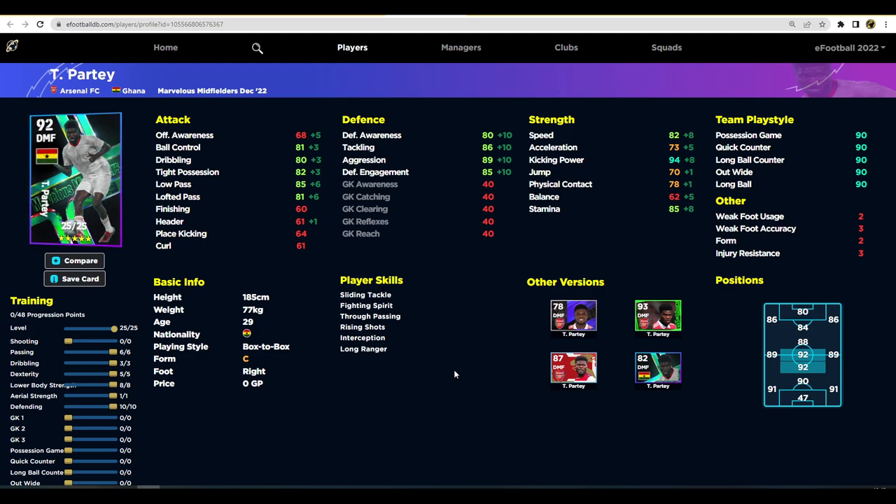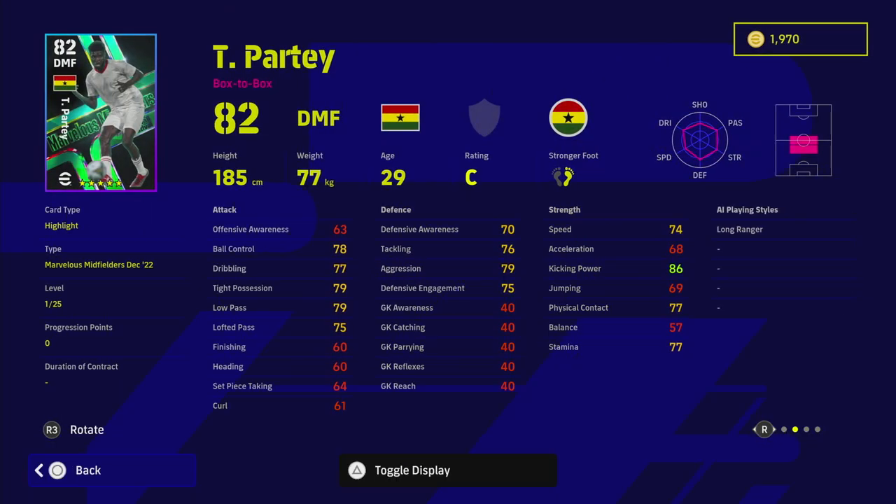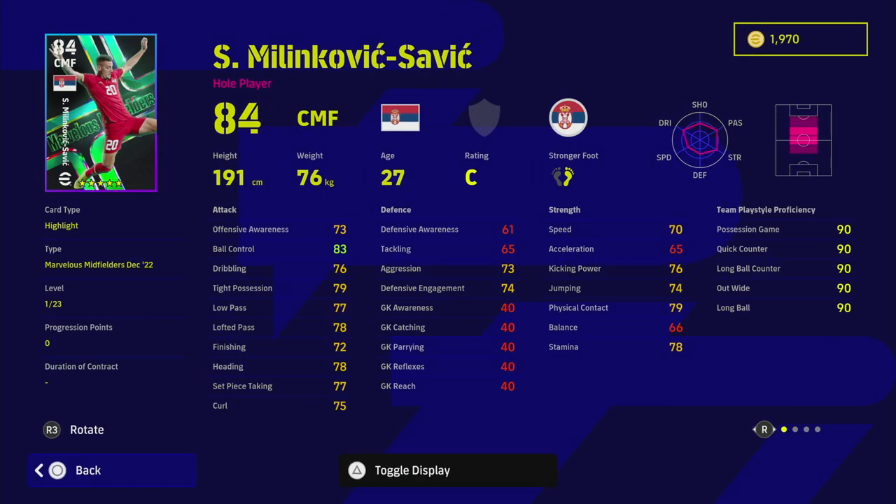Partey is a more defensively minded player — very similar to Xhaka but a lot quicker and more box-to-box rather than an anchorman. I would play both of these guys as holding players, breaking up play, stopping attacks and quick counters — literally just being your enforcer. They're easy to train without needing too many progression points. I think Partey will be slightly better than Xhaka just because of that little boost in pace, though I would have liked to see him have blocker.